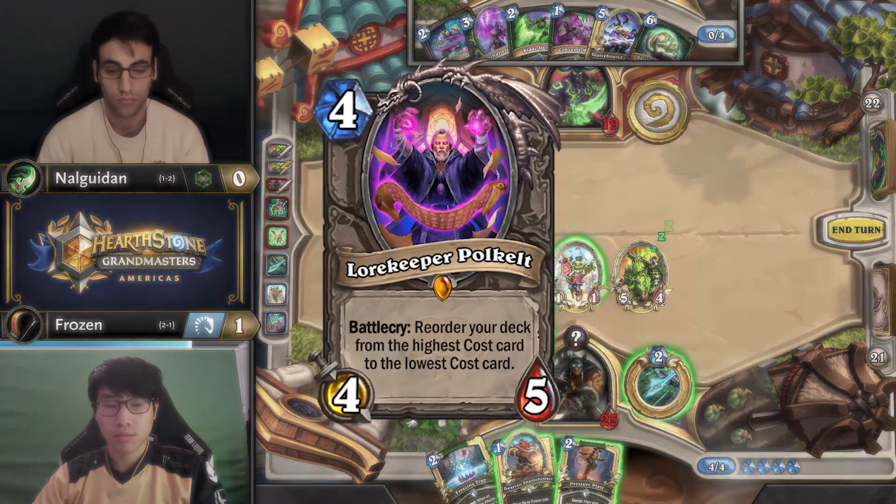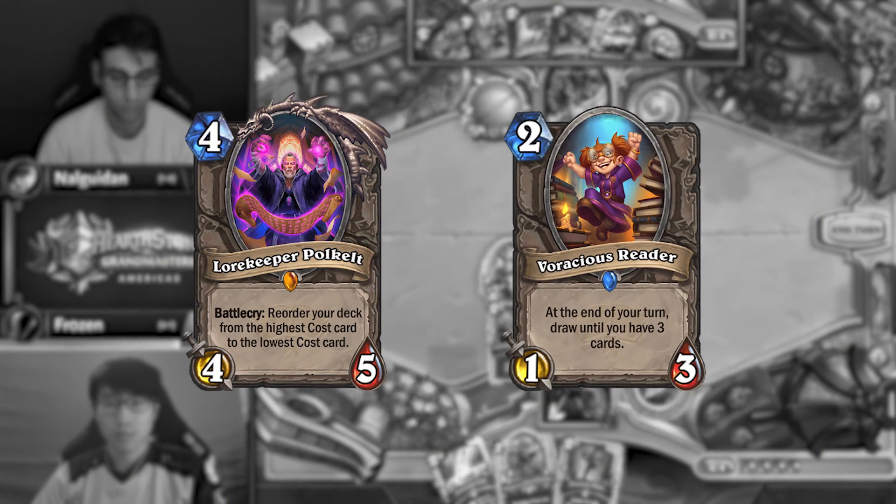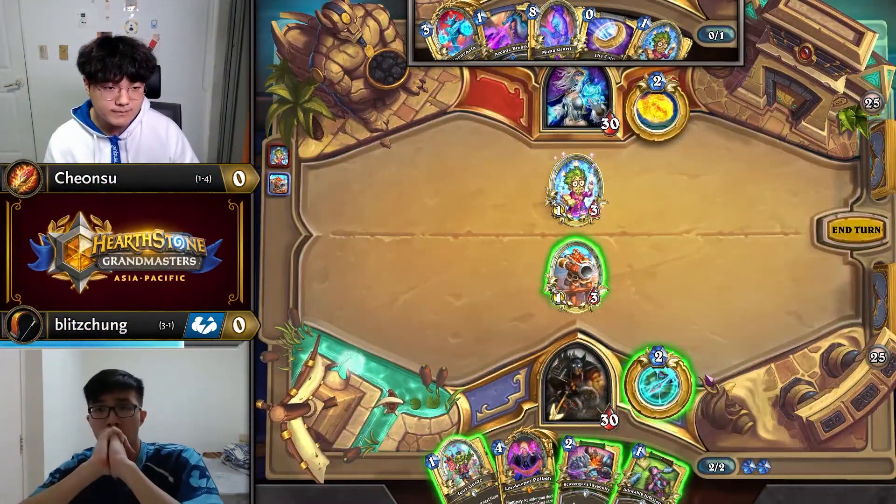Against a slower matchup, you can even keep Lorekeeper Polkelt, or with a super light hand you can keep Voracious Reader. But in both cases, you just need to make sure all your mana is spoken for in the early turns.